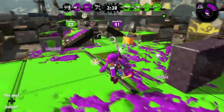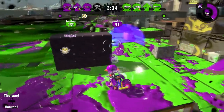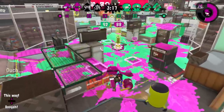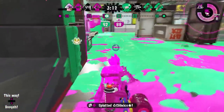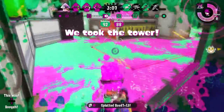Being a Heavy Splatling, this weapon has an amazing fire rate and range to make sure that your foes won't be able to think about escaping for long. Remember, you don't need a full charge to splat a suspicious squid from the other team. That also means that you can take out foes even if you're not on the back lines. It's just that easy.